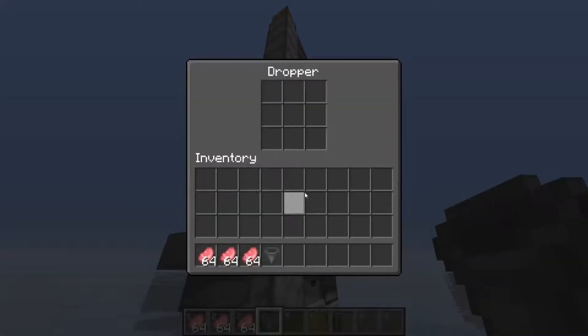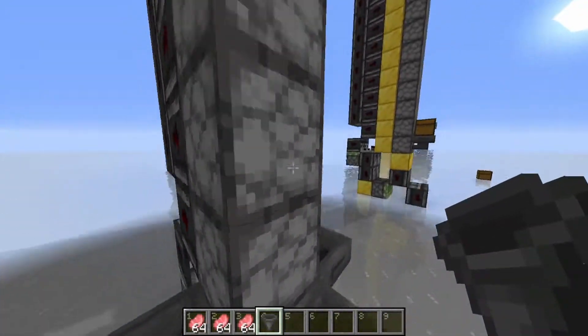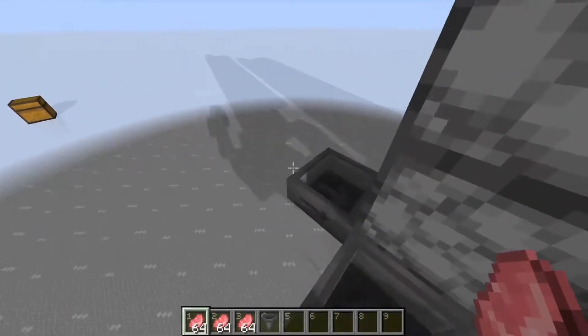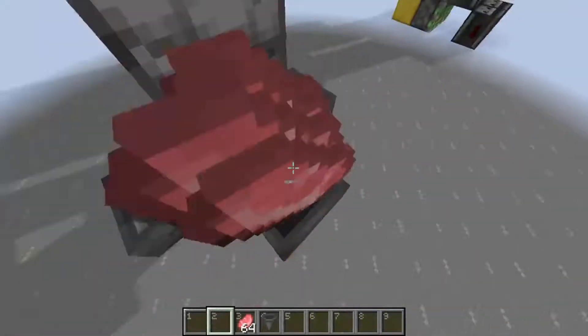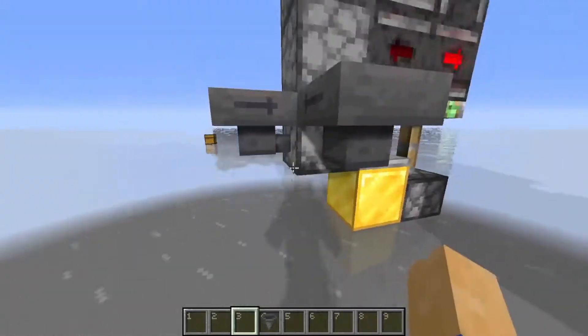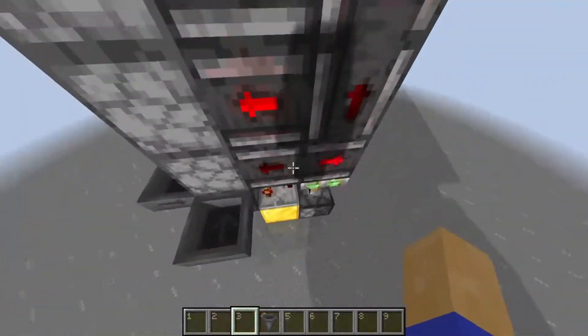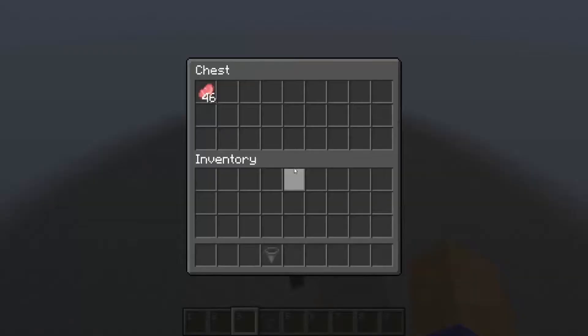Now for this first design, not only is it one wide and very compact — if you increase the speed at which you're inputting items into the bottom dropper, it actually becomes silent. So as you can see, once I fill in all three of these hoppers and the items are being input at the speed of three hoppers, the entire thing becomes completely silent and very fast.